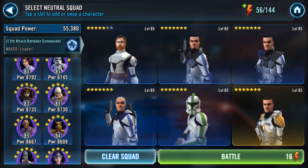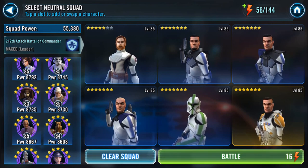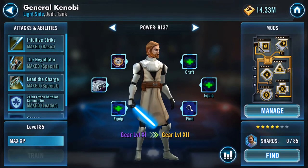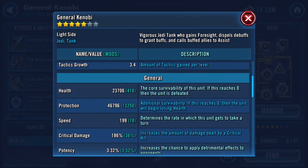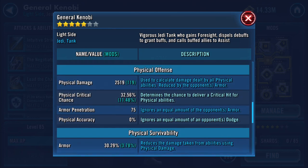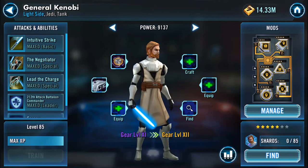Hi everyone, so this is a Cantina battle and I've unlocked General Kenobi — he's maxed out. Mods-wise I could probably get more speed, but he's running at 199 at the moment, 47,000 roughly on protection and so on. That's my General Kenobi that I unlocked yesterday.